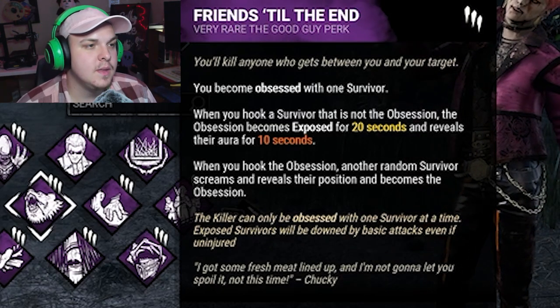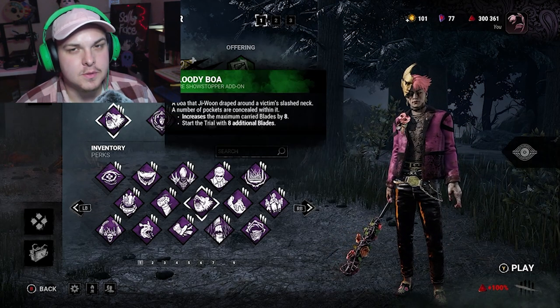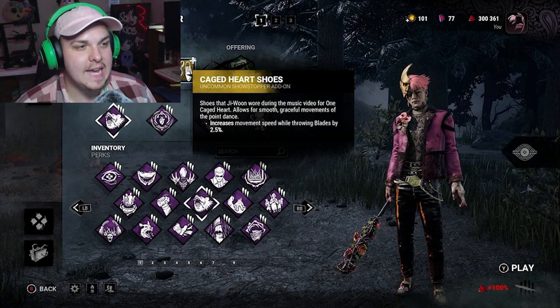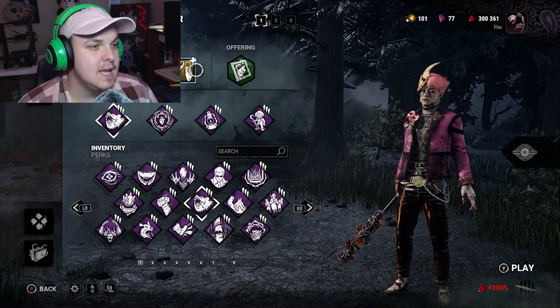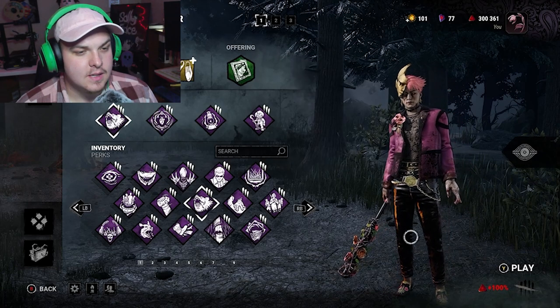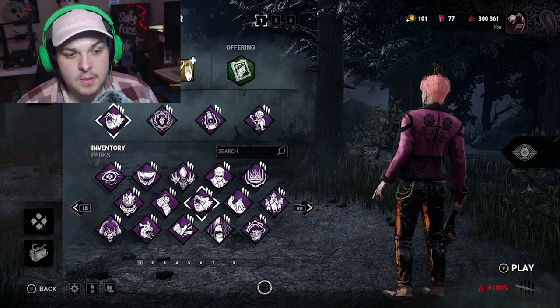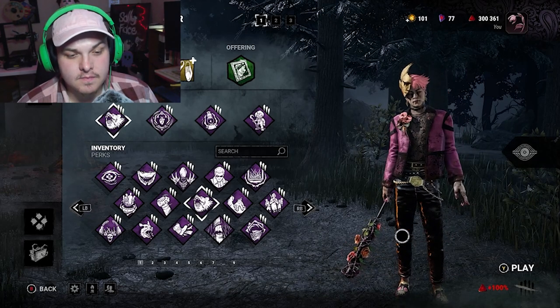Then we've got a Bloody Boa because boas are sexual I think, and then Caged Heart shoes because I thought that was fitting, and then a Charred Wedding Photograph because why not. If you guys have a build you think would work better, let me know down in the comments below. But yeah, let's hop in.